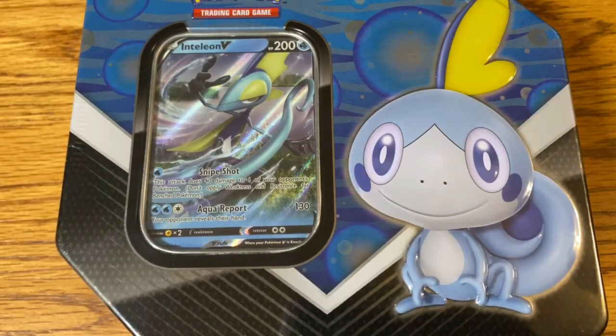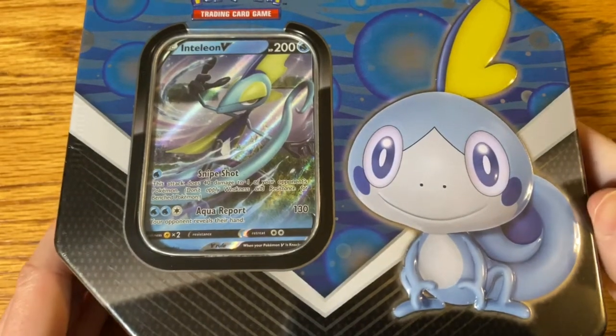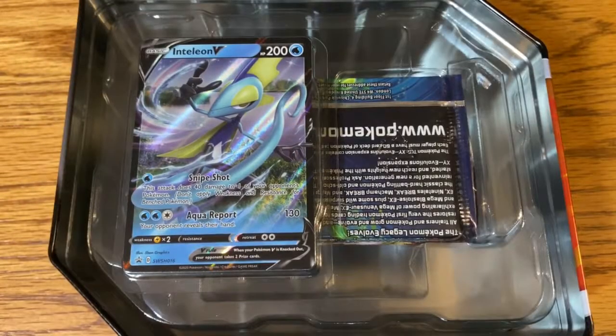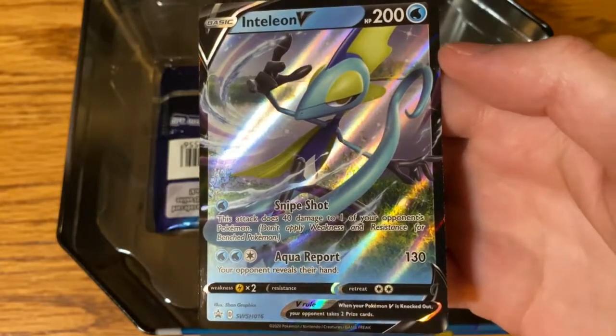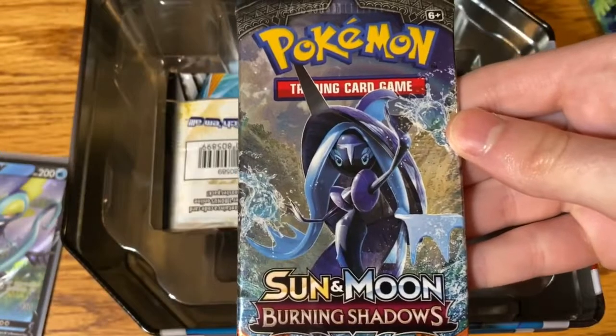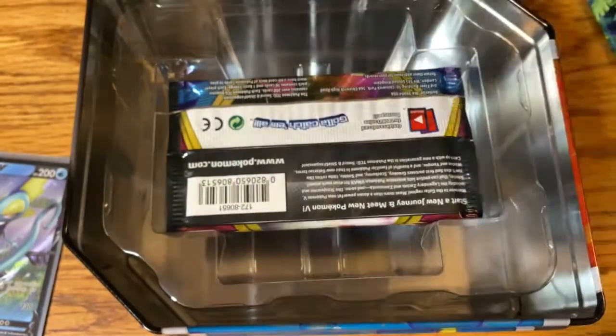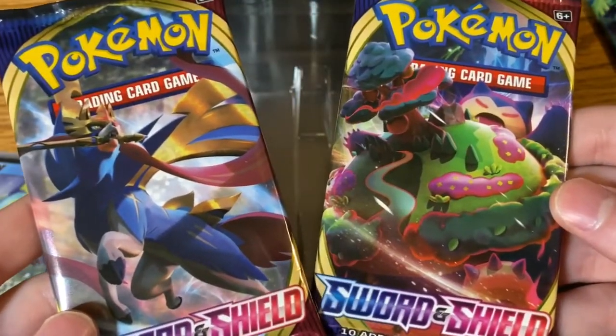Hey guys, HD here, and I'm going to be opening the Inteleon V Galar Partner 10. It comes with an Inteleon V, an Evolutions Booster Pack, a Burning Shadows Booster Pack, a Cosmic Eclipse Booster Pack, and two Sword and Shield Booster Packs.